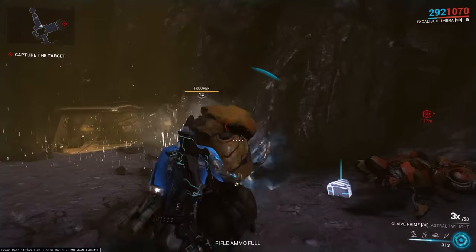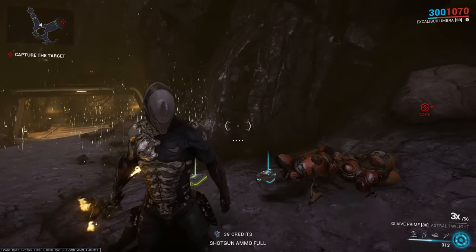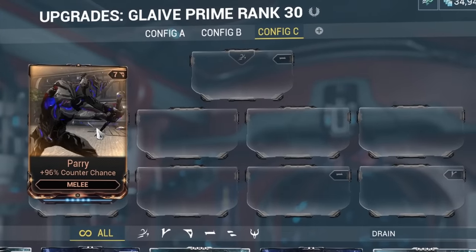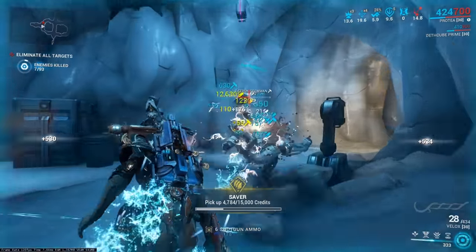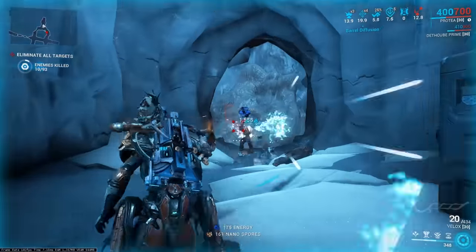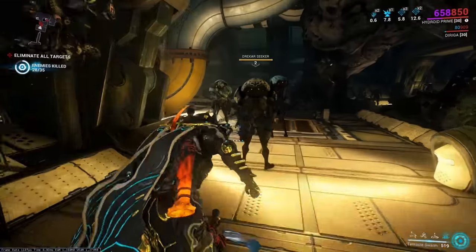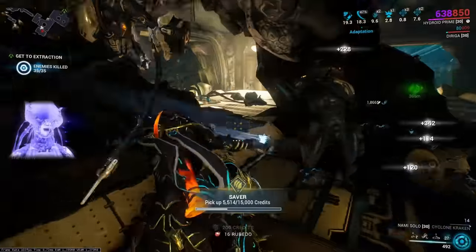When enemies melee strike you while you're blocking, you have a chance to parry them, causing them to be stunned and briefly opened up to finishers. There's even a mod called Parry that increases the odds. When playing the crashed Corpus Ship tileset on Neptune, no tiles spawn that let you see the sky — because if you could, you would see Jupiter. This also applies to the Grineer Sea Lab tileset on Mariana, where the sky would show Uranus.